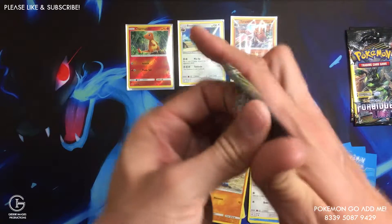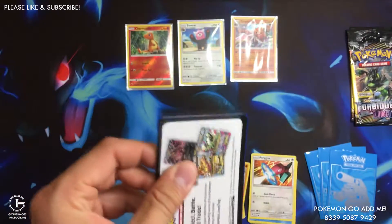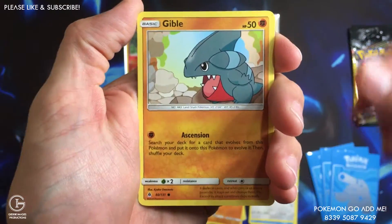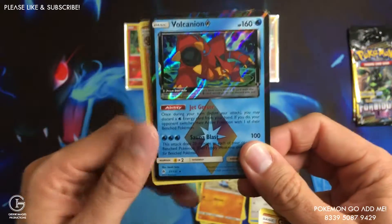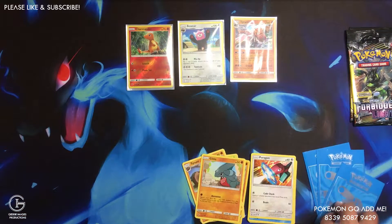Okay, Greninja art! We got a Gible and a Volcanion Prism Star — nice! It's been a while since I pulled a prism. That is a rare, I'm gonna tyrant — so very nice.